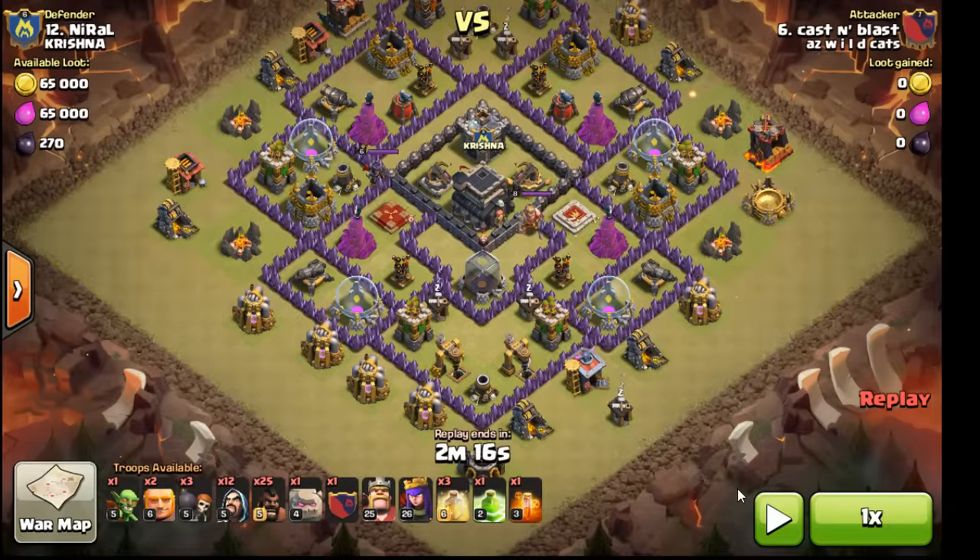Otherwise, a beautiful attack. Let's take a look at the troops: when you see this base, it should be run — I've run this base a few times. I bring 25 hogs, some wall breakers, giants, wizards, three heals, and a jump. It works out perfect, so that's the plan.